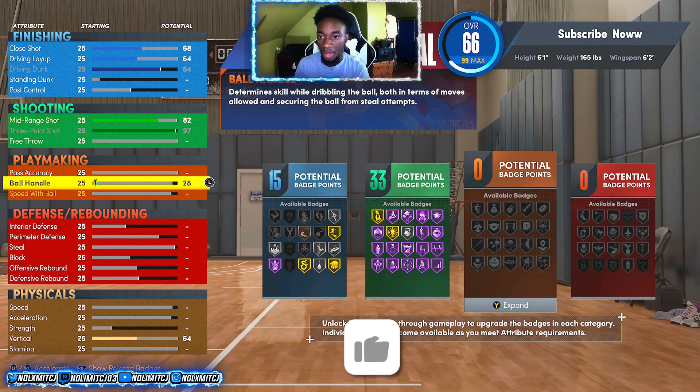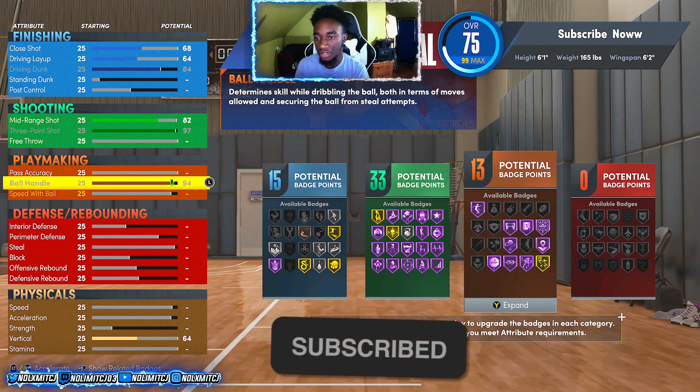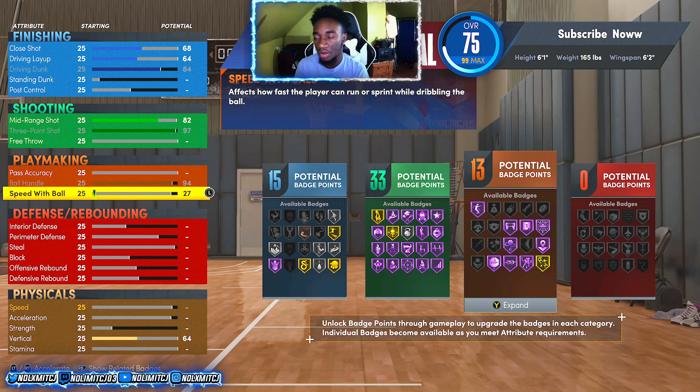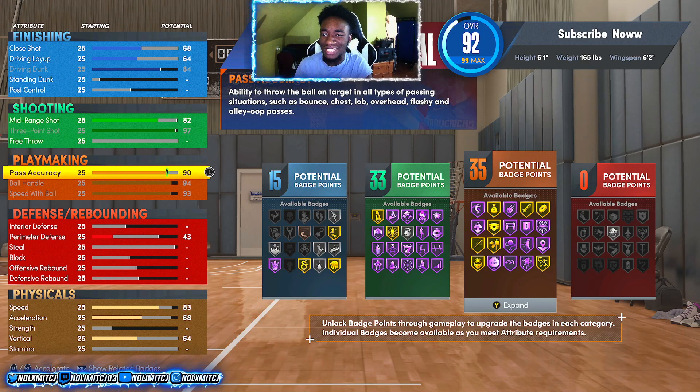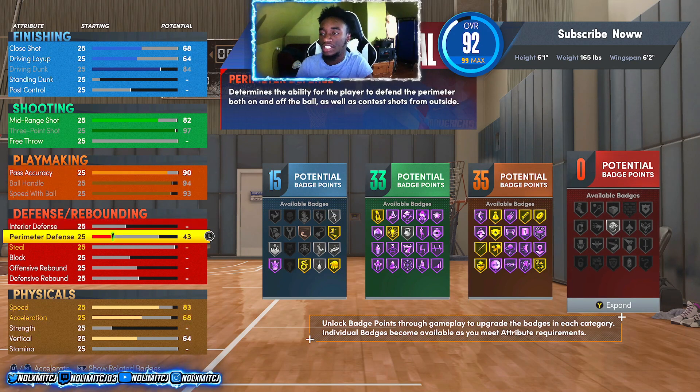For ball handle, max it out, and max speed with ball as well. You'll have a 94 ball handle and 94 speed with ball, and you get 25 playmaking badges just off that. Then upgrade pass accuracy so you have about 34 or 35 playmaking badges total. With a 90 passing vision you get Gold Diamond Gold Floor General - your teammates can't be missing with these badges. That's already 35 plus 33 plus 15 - around 80 something badges already.